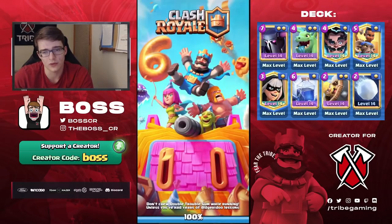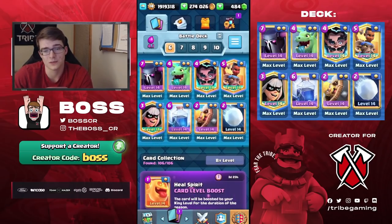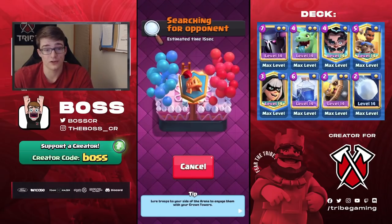I think we have a slightly slower cycle than he does — this deck is 4.1, fairly expensive. RG is probably 3.8, something along those lines. But either way, nice win. Definitely gonna have a higher chance of beating RG with Pekka Bridge Spam as opposed to Mega Knight Bridge Spam, just because you have that extra DPS.